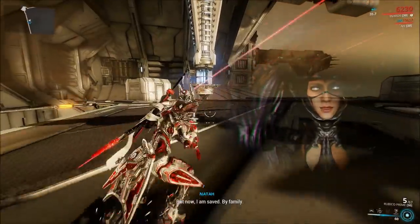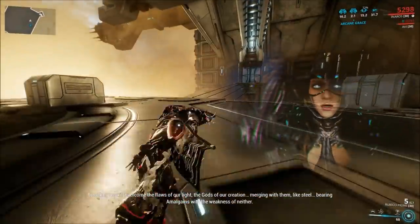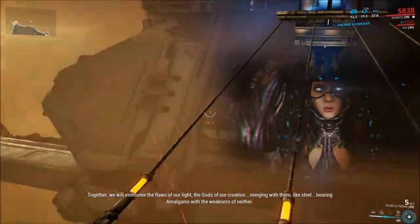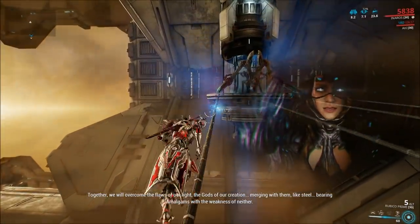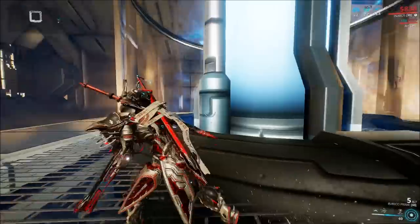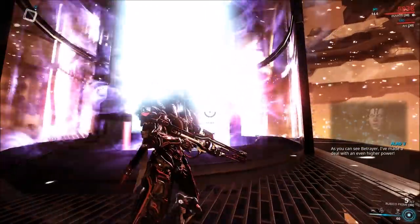The first thing you should notice is there are three generators — one, two, and three. You gotta head to all three of these generators in order to get them charged, and you're basically going to use this overgrown chicken to charge them. Head on over these wires and make sure to dodge that electricity. Just jump over it or jump to another wire, then hide behind it and wait for the chicken to cast his laser beam of death and doom.